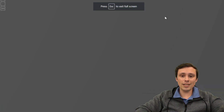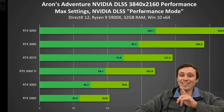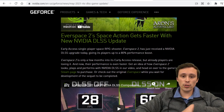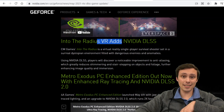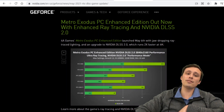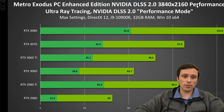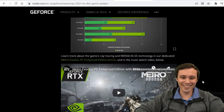They also released a performance graph for Aaron's Adventure showing 4K at DLSS performance mode. We also have Everspace 2 getting NVIDIA DLSS updates, with no performance graph given on that one. We have Into the Radius VR — another VR title adding DLSS support, no performance graph given there either. We're getting Metro Exodus PC Enhanced Edition with Enhanced Ray Tracing and NVIDIA DLSS 2.0, and we do get a performance graph for that one — this is 4K in DLSS performance mode with ultra ray tracing.